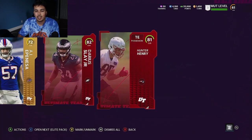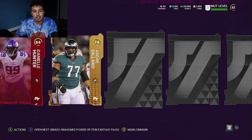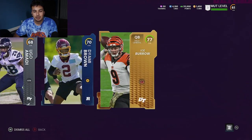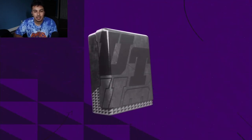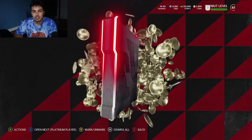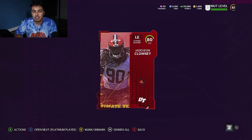Right here, we pull Darius Slate and Hunter Henry - decent pack. That's Cameron Hayward and Trey Flowers - another great pack. Right here, final Elite pack, and it's going to be Danielle Hunter. On to their second round of Platinum player packs. Here we go with our last eight Platinum player packs. I love these things, man - these are my money makers.